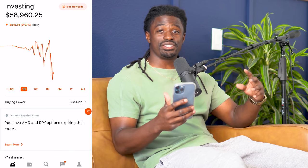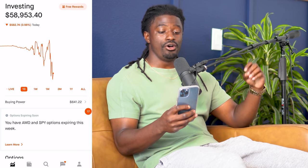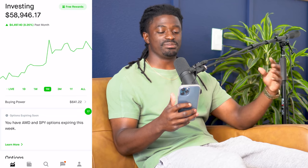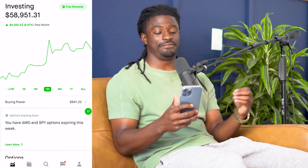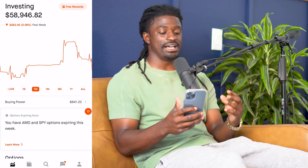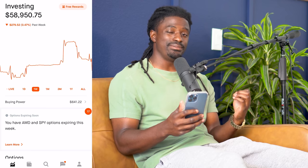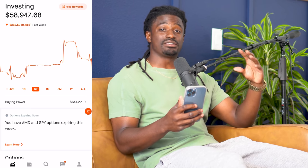Welcome back dreamers. Here we are inside my Robinhood account. On the day I am down a little under one percent, down $500 on the week, trading sideways — just down half a percent. Over the last month I have a pretty successful month, up 8.26%, up $4,502.53. Looking at the week, my portfolio barely moved a percent, meaning I didn't really make or lose any money.